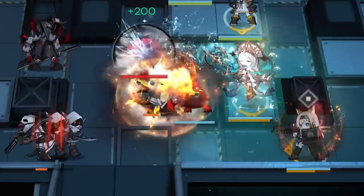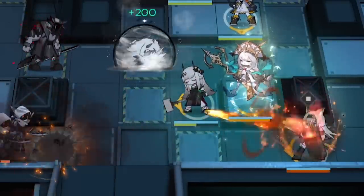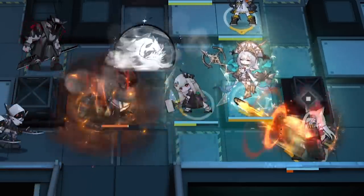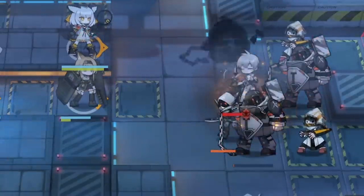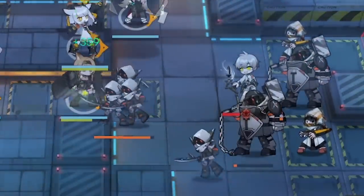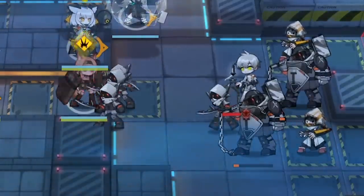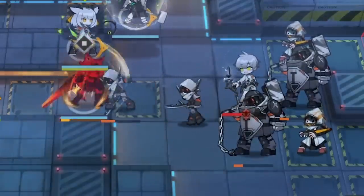Even though Horn is a defender, you're not going to be placing her on the front lines to absorb enemy hits. Instead, you want to take advantage of her long range AoE splash attacks. Placing Horn at the front of an enemy wave makes enemies get closer to her, so she won't be able to launch her ranged attacks because of the gap in her range. What's even worse is that if Horn blocks an enemy, her basic attacks are not AoE, so she'll have to take them down slowly one by one.